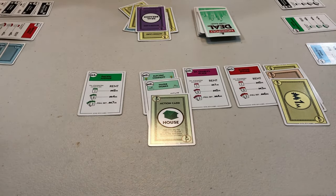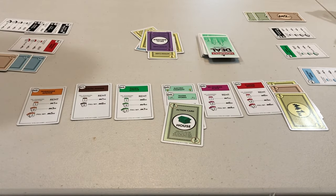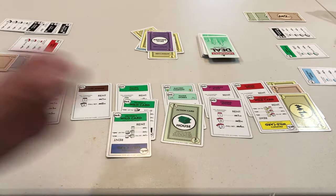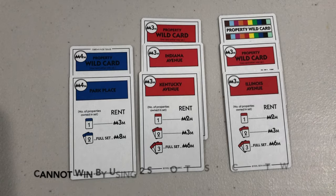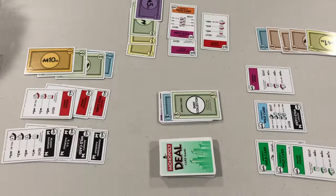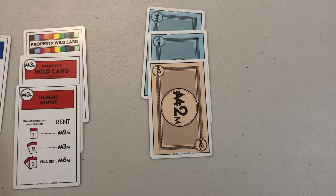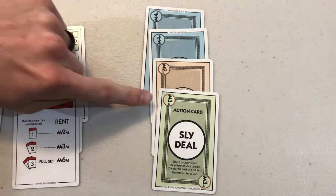The next type of card is the most important: adding a property to your collection. You will do this by placing it face up in front of you. You can place as many properties as you want, but remember you need to collect three complete property sets in different colors. For example, you cannot win by collecting two red sets and one blue set. Action cards allow you to do things such as charge other players rent, steal their cards, and demand money for your birthday. Action cards can also be placed in your bank as money, and the value is shown in the corner in a red ring.